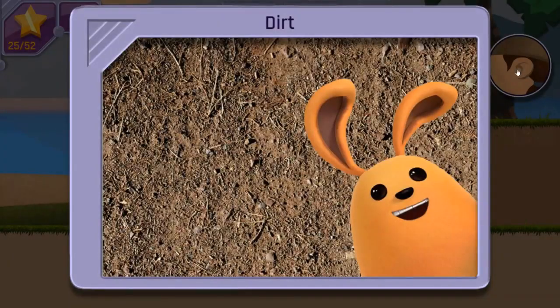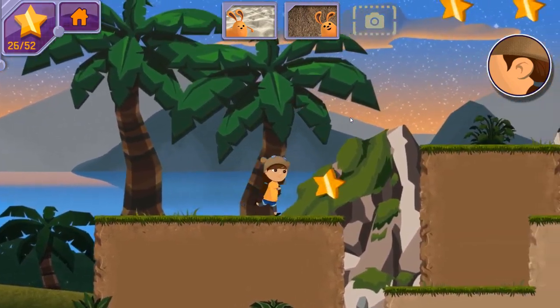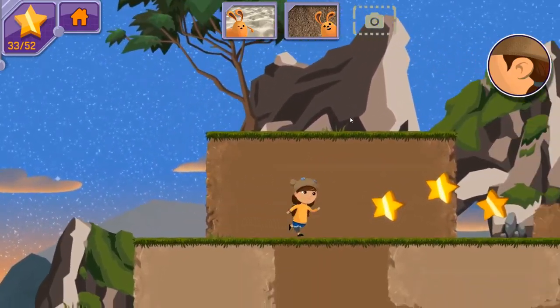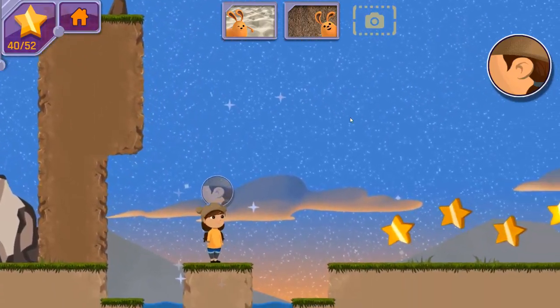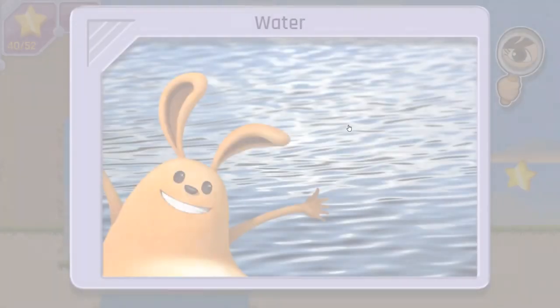You found dirt! Dirt is made up of tiny bits of materials left behind by animals and plants. You found two earth materials. Can you locate another kind of earth material? You noticed water! Water is not alive, but it's needed every day by living things on Earth! Great job! You discovered three different kinds of earth materials. Do you remember which one is made up of crushed rocks and seashells?